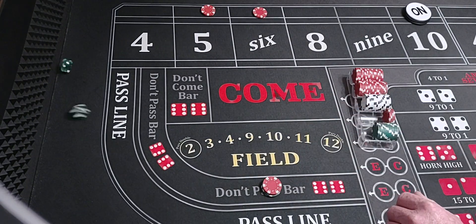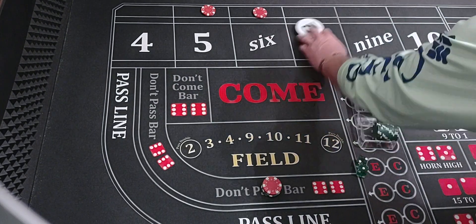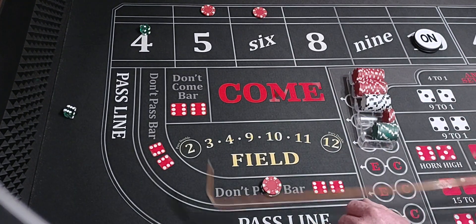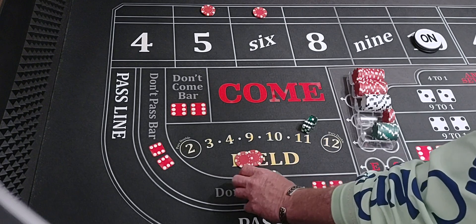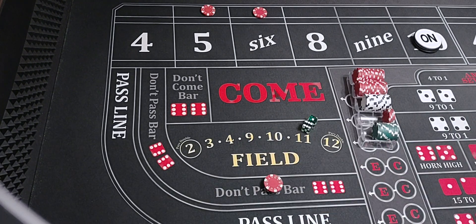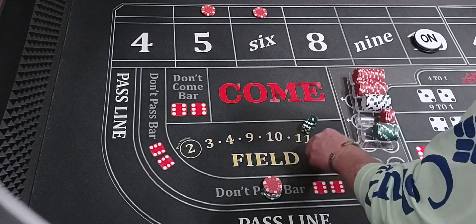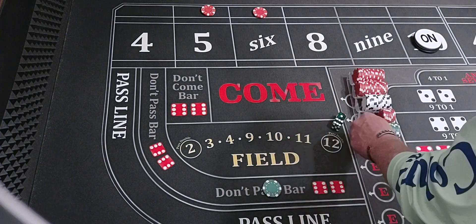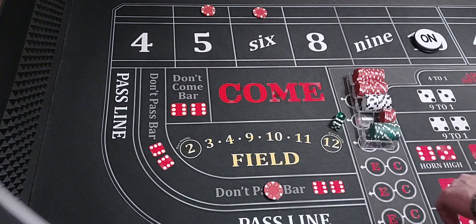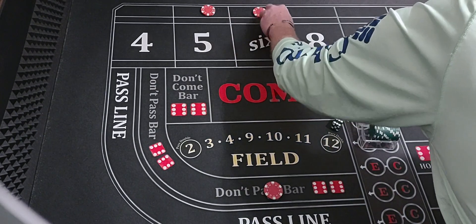Bring all the bets down. Two, one, three shocker — oh wait, ten is still a point, my bad. There's a six, one, seven out. I was supposed to come down on that when I hit that five — that's my bad. I was supposed to bring it back down to $30 but I didn't. But we'll get faded up here — ten, ten. Bring that back down.